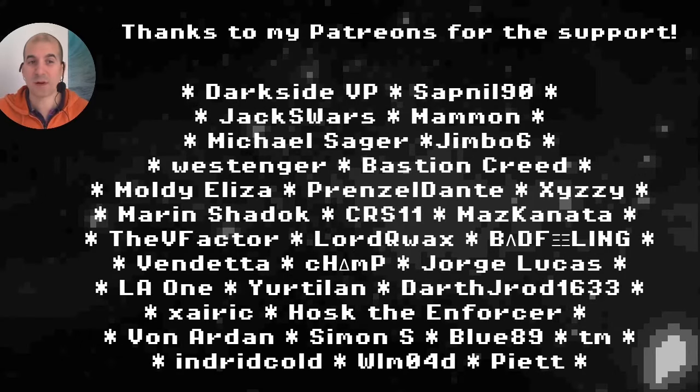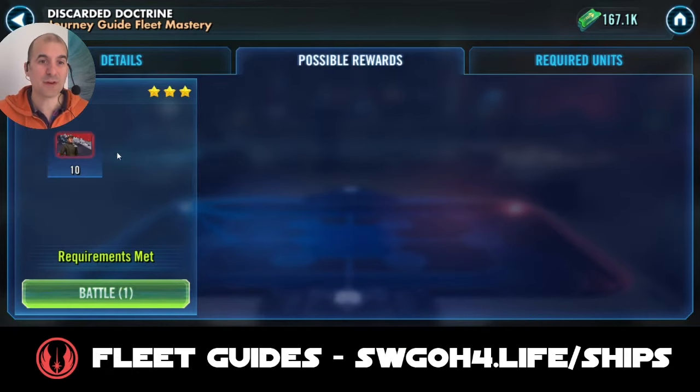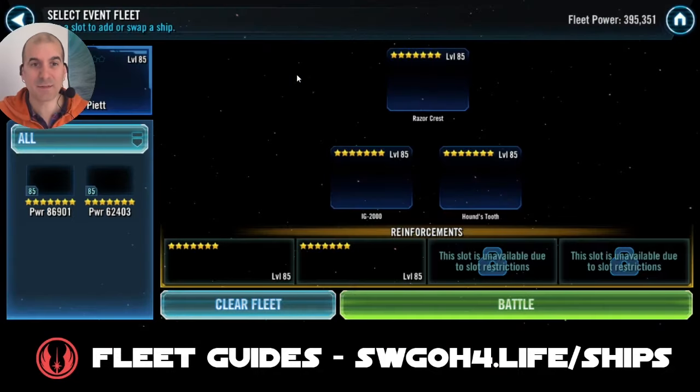Hello there, my fellow holotable heroes and welcome to another Swoggy video. I'm back with another fleet guide. In this one I'll be showing you how I completed the Discarded Doctrine Journey Guide fleet mastery — whenever you complete the bonus tier you get 10 blueprints for Piet's new Executor command ship. There'll be a link in the description to my first impressions video for Executor as well as my Swoggy for Life tool with all my other fleet guides.